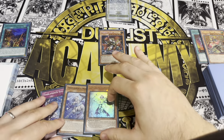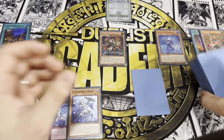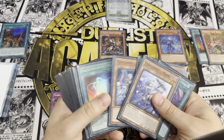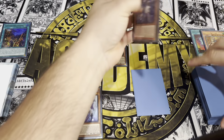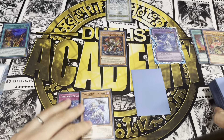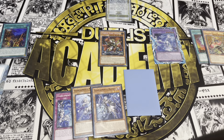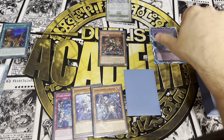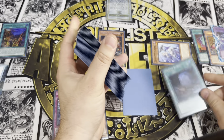Now we proceed with the Tierlament engine. Normal summon Renal Heart, activate effect sending Havness — Havness triggers. Chain Renal Heart and Havness to get Kit Kalos. Kit Kalos effect searches the Havness we just put at the bottom of the deck, giving us Celiac through hand traps, through Dark Ruler with Havness, and the Cross through Dark Ruler.